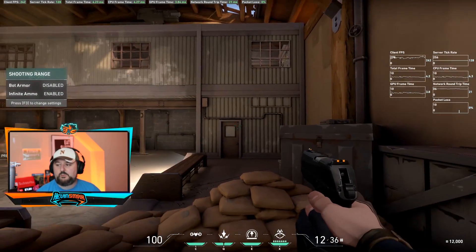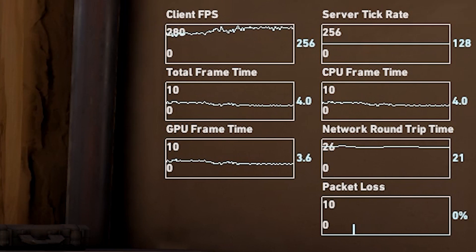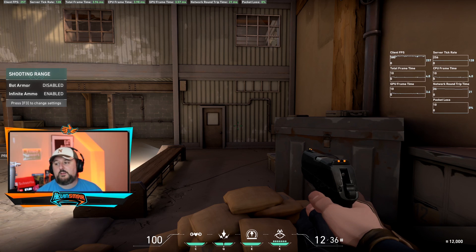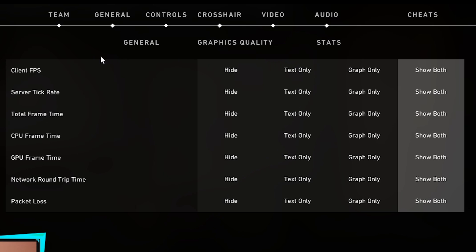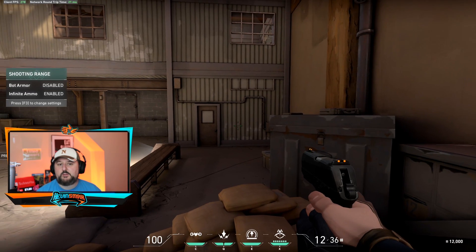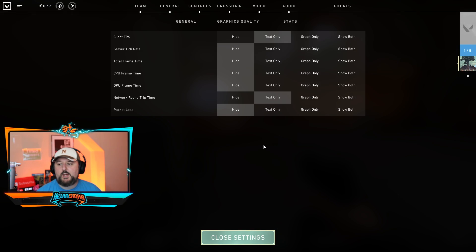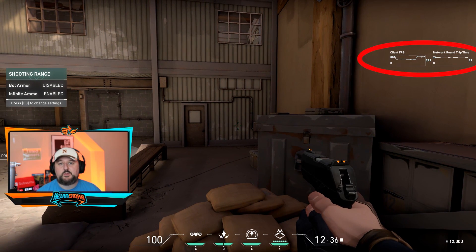You can also see everything on the right side — that's the graphical area. You can see the graphs as you play, showing any variance or spikes. If you just want the text part, that's the display at the top. If you want the graphical view, that's the part on the right. For example, going back into settings: set client FPS to text only and ping to text only and turn the rest off — then close settings and you just have those two at the top. If you want them as graphs, go back in and change to graphic.